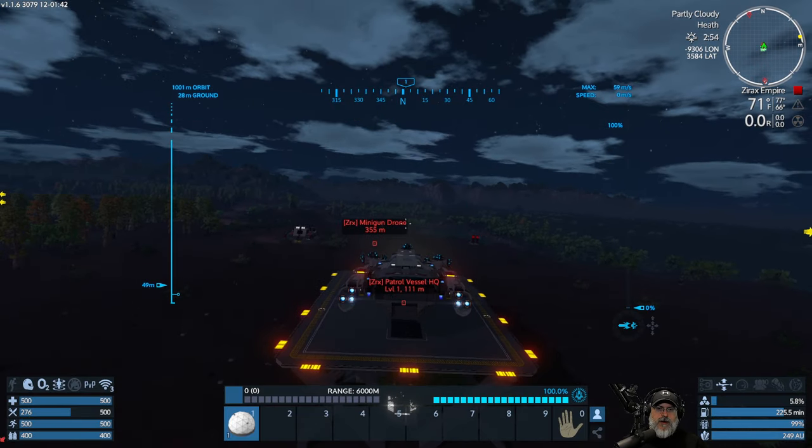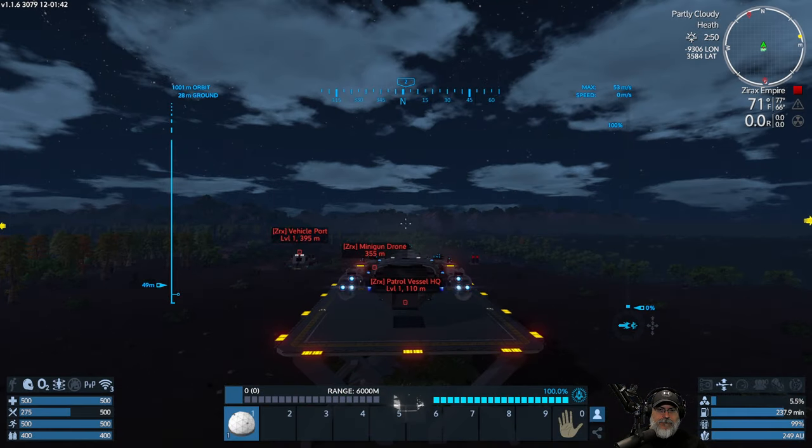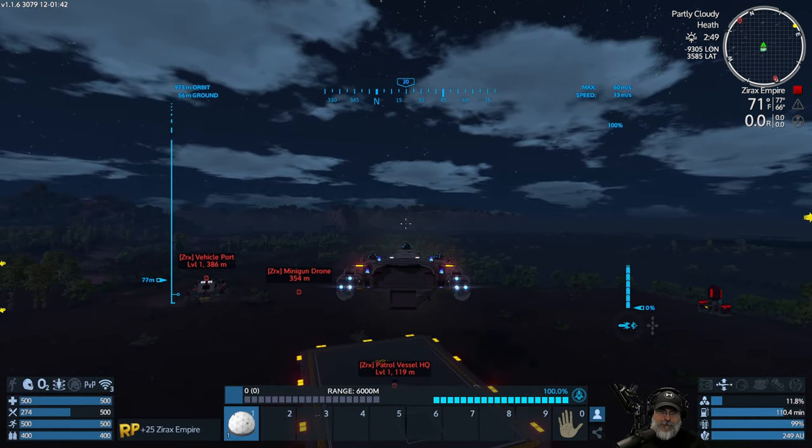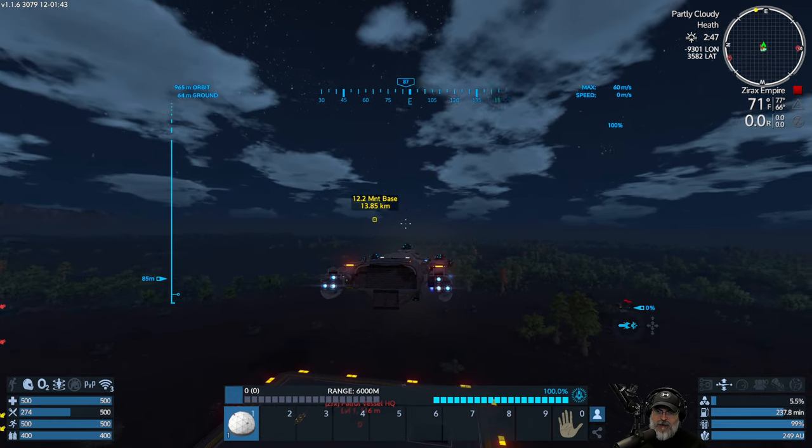And that begs the question, where the hell is the patrol vessel, by the way? Well, there it is right there. So it's a Korat-class cutter. Let's go mix it up with that thing and let's see what happens. Maybe we'll die horribly. I don't know. We'll see.